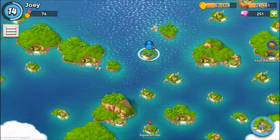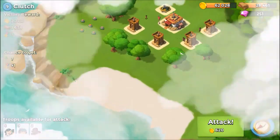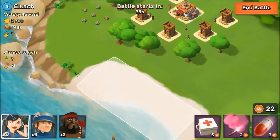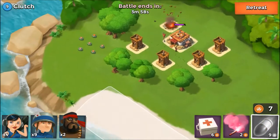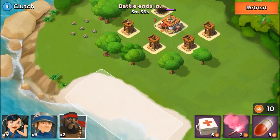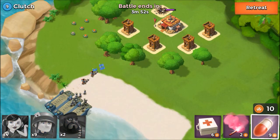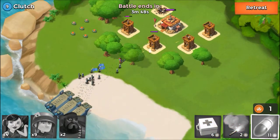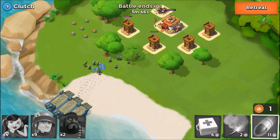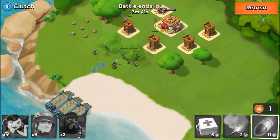All right, let's check out Clutch - super clutch, clutchness! I'm going to take out this mortar back here, that could become a nuisance. I'm just going to work on taking out all these one by one. Let's take out this first archer tower real quick - get her done, knock it out.